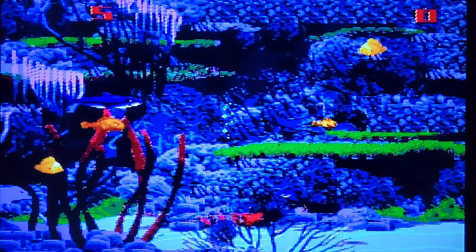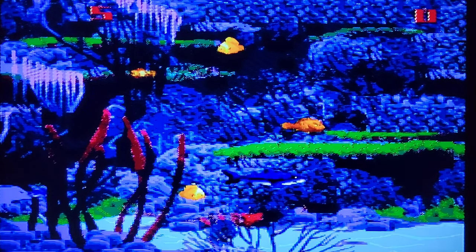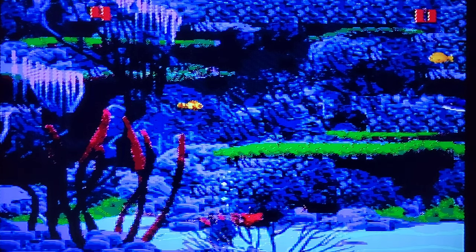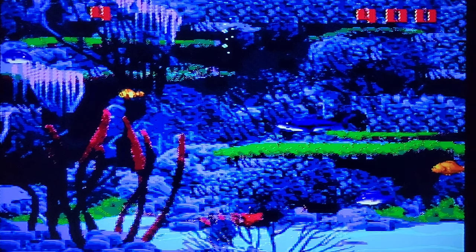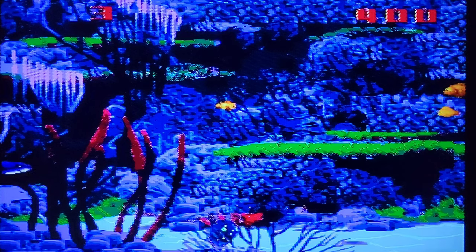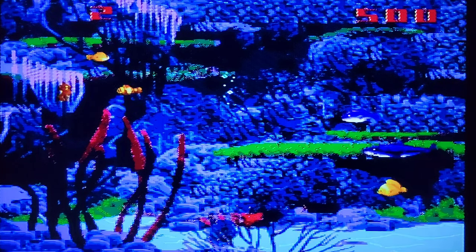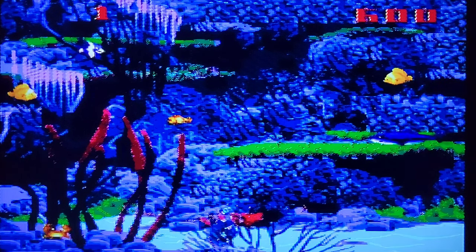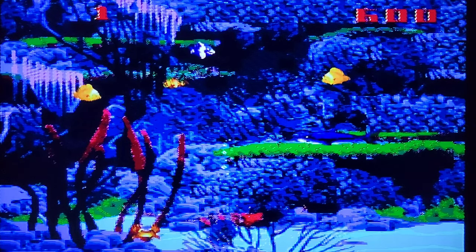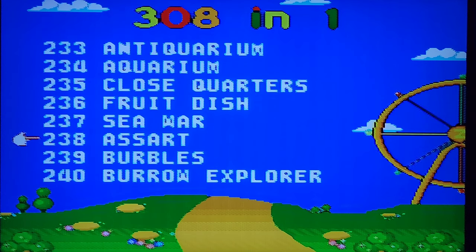This is a game called Shark. I have no idea what I'm supposed to do. I'm that fish, with orange fish swooping around the top. I guess I rescued the other fish and need to avoid the sharks. These games don't come with instructions or have any way to find out what those instructions are. There are some creatures you're allowed to touch and others you're not, and I don't know which is which. But the real reason you're here is to see what the game Ass Art is all about.